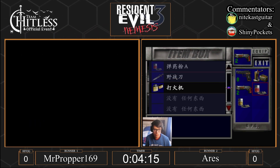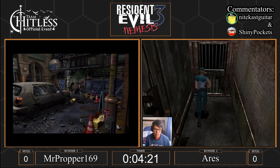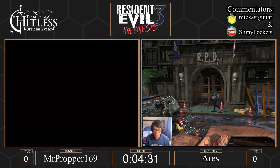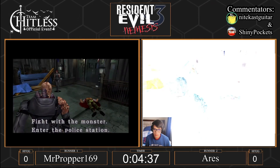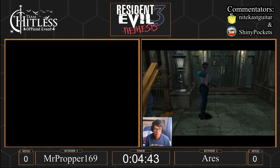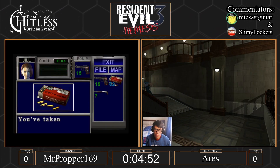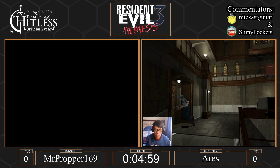Both runners are going at the first bank here. Ares put everything away. I was curious to see if Ares was going to start crafting the enhanced handgun ammo by making regular bullets, but it looks like he's just going to bank everything. I'd love to see enhanced ammo make a debut in a no-damage run, but most of these A's are doomed to get turned into C's. Both players are going to run the police station — definitely the quickest route instead of trying to fight Nemesis in the streets.